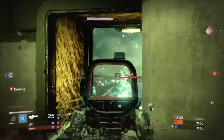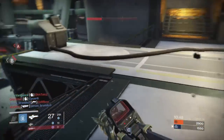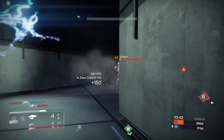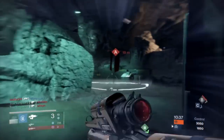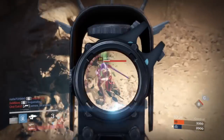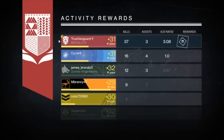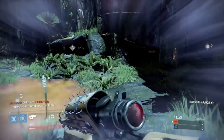Here I'm looking down a long sight line and I think, 'Screw that, I'm not going to just stand there and let someone Thorn me to death.' So I come up from the side and take them off guard — they're sighted in expecting me down at the end of that hallway, but I'm not there. Then here, using the Fang of Ir Yut: I can see exactly where this guy is because of that giant green cone over his head.